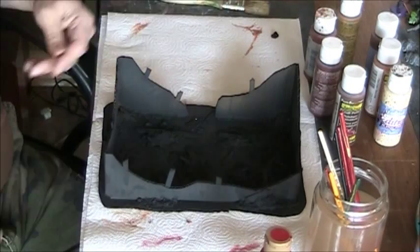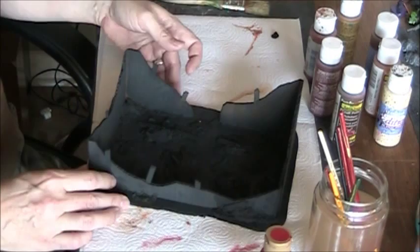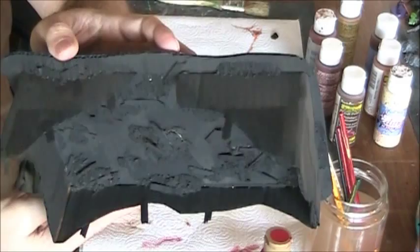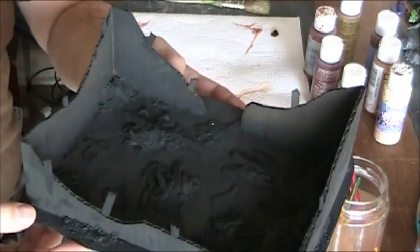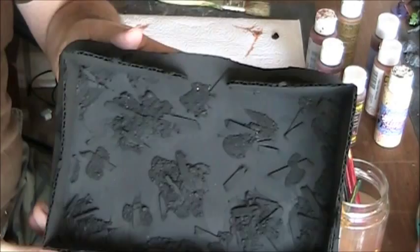What you'll notice here is I have a burned-out husk of a building and I base-painted it black. One thing you'll notice is it's 3D — it's not flat like the other terrain. Sometimes I do this, and since it's so destroyed it's not going to obstruct the play area that much, so I made this more of a 3D piece.